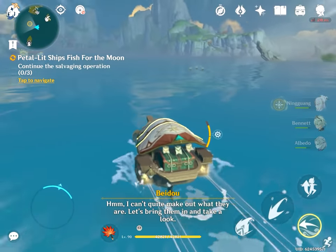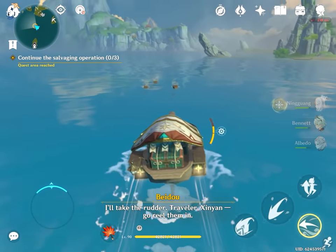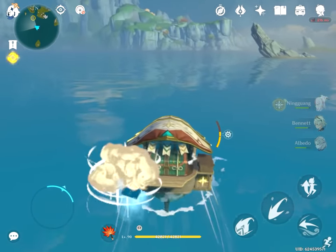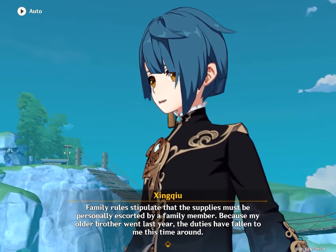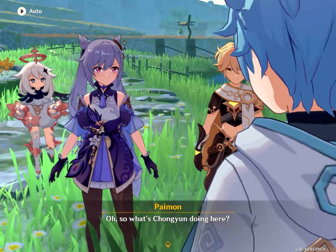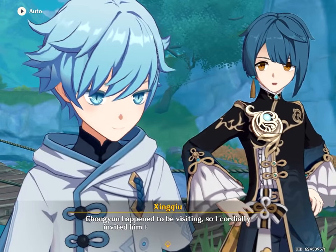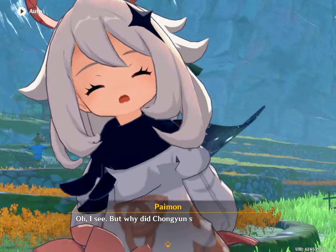If you aren't eligible to participate in an event yet — like your adventure rank is too low, or you haven't been to a specific location that's required for it — do the main story quests, like the Archon questline, Inezuma Island questlines, character story quests, whatever it takes to unlock the current event. Because completing those quests will also help you in the long term by unlocking new areas, gadgets, and quests.